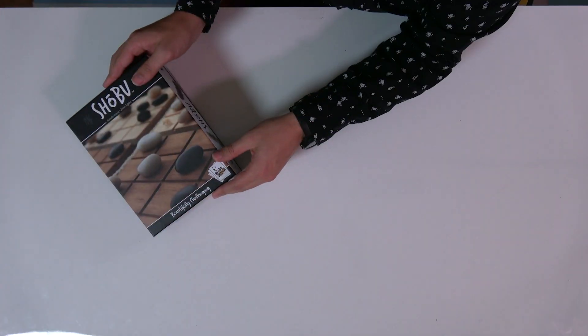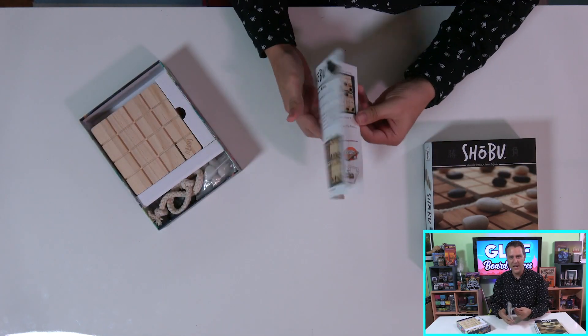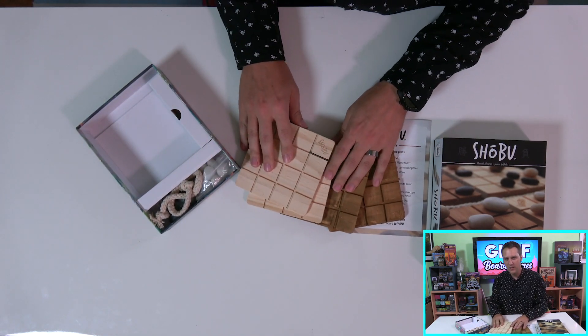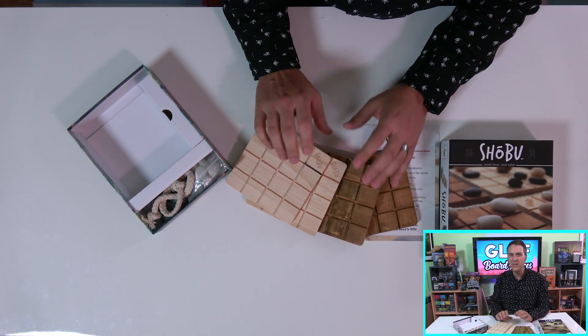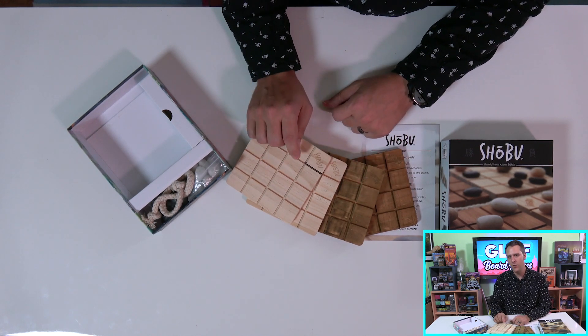Let's open up the box and see what awaits us inside. In the box is Shobu's simple rulebook, just four pages, one of which is a reference guide. Past that, we have the game's four boards, two in light and two in dark. While I love the color differentiation here, what I really wanted was a better finish. The raw wood looks and feels nice, but would be leaps better with a coat of varnish. That might also help to protect them further over time.